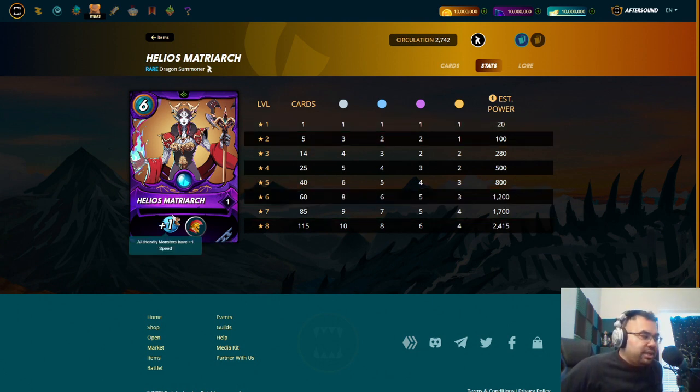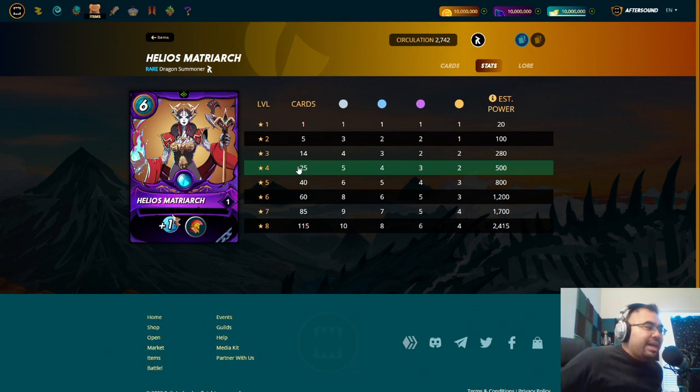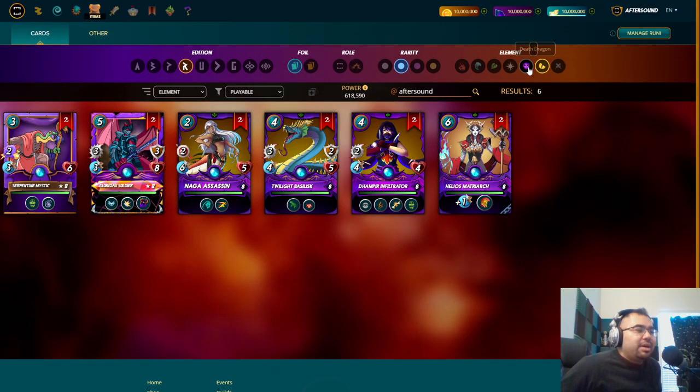Speed is super important to the meta, so plus 1 speed is always going to come in handy. But the Conscript Ability for the Dragon Summoner allows you to play Dragon while also potentially pulling in any Gladiators from all the other Splinters or all the other elements. I think it's going to be highly sought after for that alone — imagine being able to play a bunch of Dragons as well as Quarra or something like that. Right off the get-go, I'm a fan of that one.